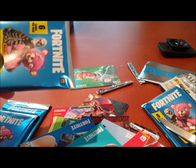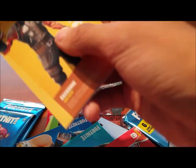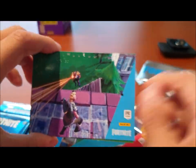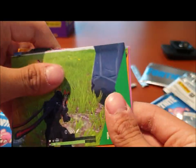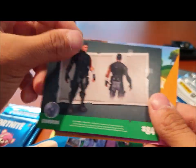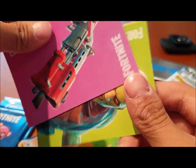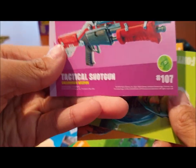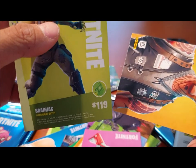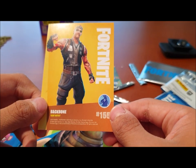Next pack. This pack doesn't have the booklet that lists all the sets and cards. First card is a common, next is also common, then another common. We got the Attack Shotgun, which is uncommon. Then Brainiac, which is uncommon. And finally Backbone, which is a rare.